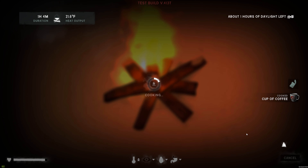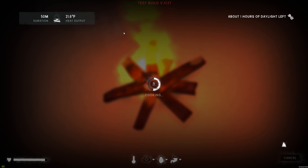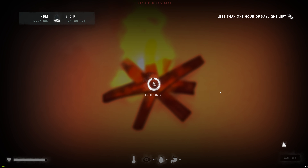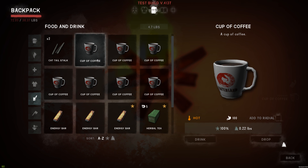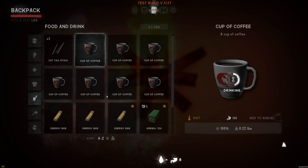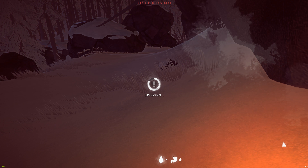One more coffee here and we should be good to go. Let's go ahead and eat the hot one. Right here it has this new checkbox — 'add to radial' on the item. So if I check that and go to my drink menu in the radial, they're all right there. That's a nice little thing they added.